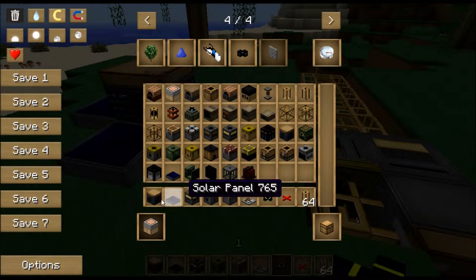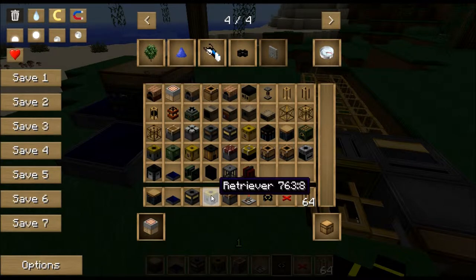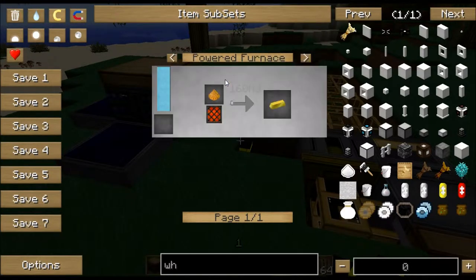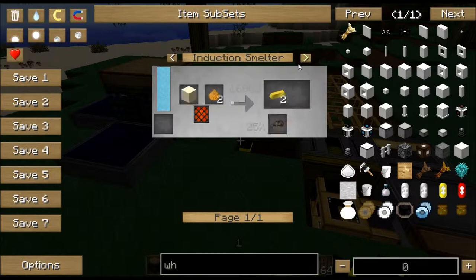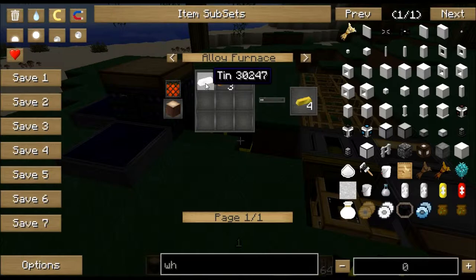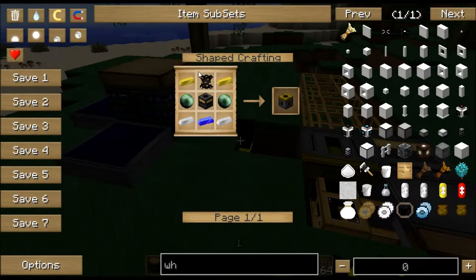Then we have a filter, which is made from red-doped wafer, gold, cobblestone, and a piston. We need the retriever, which is the expensive part — it needs a filter, so you actually need two filters to build this machine. It also needs brass, which is made in an alloy furnace using copper and tin, giving you four brass. Then we need two ender poles, which is why it's expensive because they're not easy to get. You also need some iron ingots, a blue alloy ingot, and of course some leather.